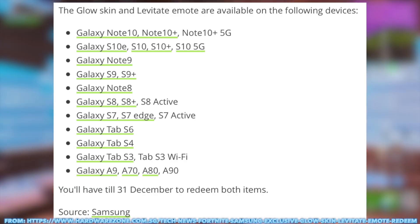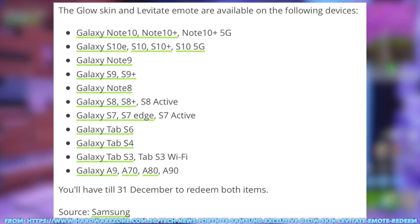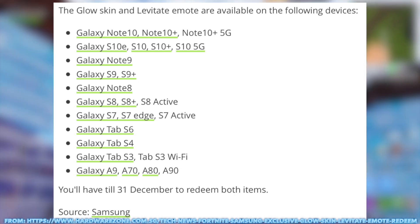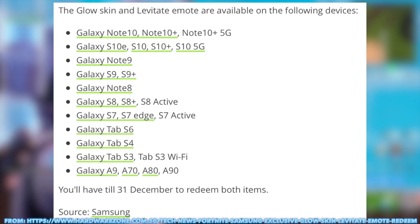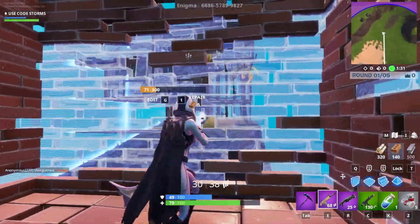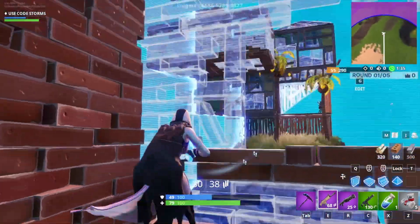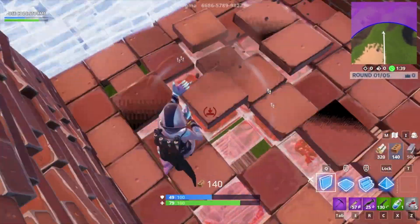Once you are in a store, you want to head over to one of the phones you can see on screen now. Any of these phones will allow you to redeem the glow skin, since these include most recent Samsung devices. I can almost guarantee that the store you go into will have one of these phones. If you don't feel like going into a store, you can always redeem the skin through the device of a friend who does not play Fortnite.